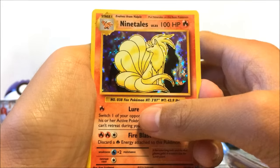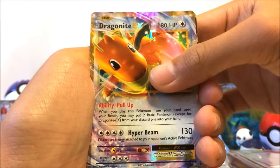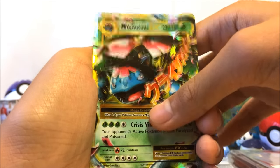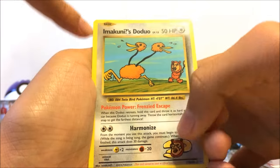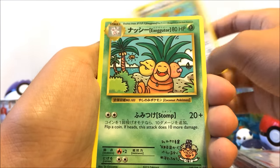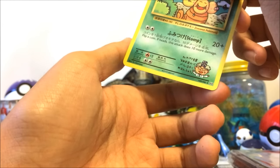Recap time! Nine Tails hollow, Dragonite EX with the beautiful artwork, Mega Venusaur EX, the awesome secret rare Emolga's Duo — which can't be used in official games, pretty hilarious — Exeggutor secret rare in both Japanese and English. What a great pull session!